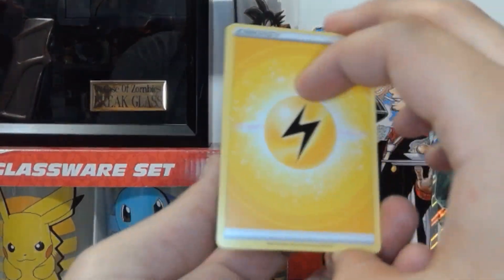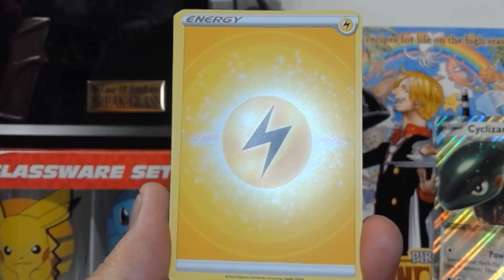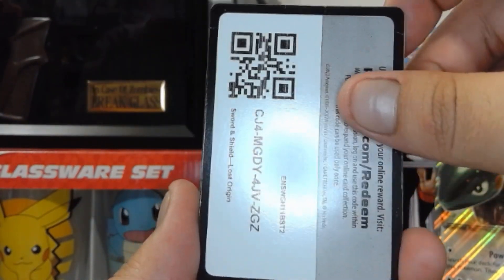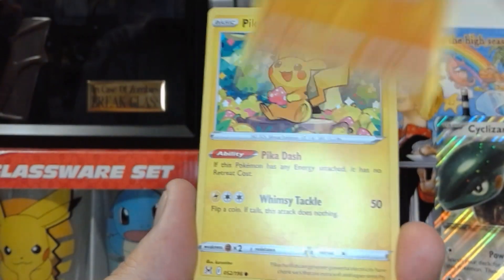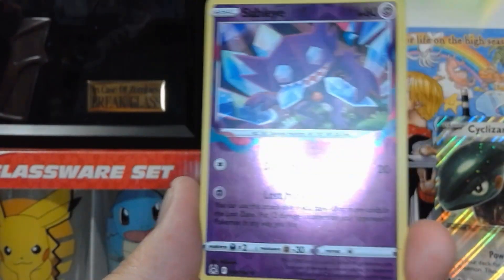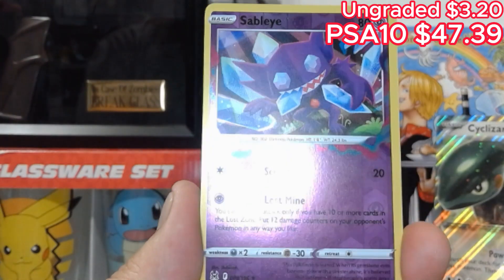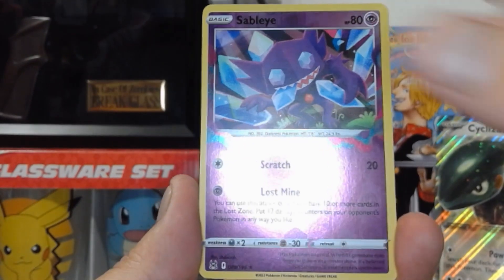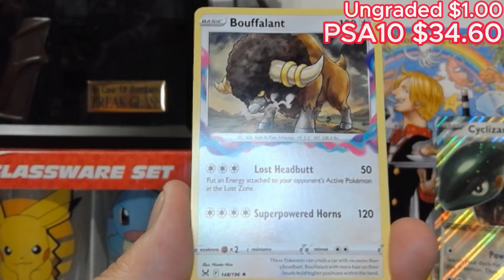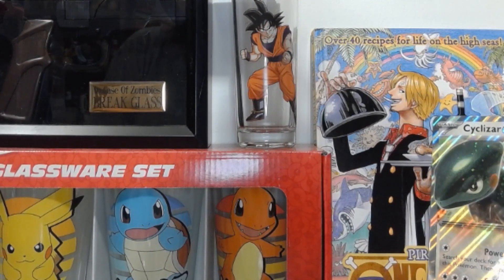These ones I know. We have a Lightning, Stuntfisk, Box of Disaster, Sligoo, Code Card, Machop, Pikachu, Jinx, Litwick, Oddish. And we have a Reverse Holo Celebi — very, very nice — with Scratch and Lost Mine. And at the very end, we have a non-holographic Woolflint. Not bad. Could be better, but you get what you get and you don't complain.